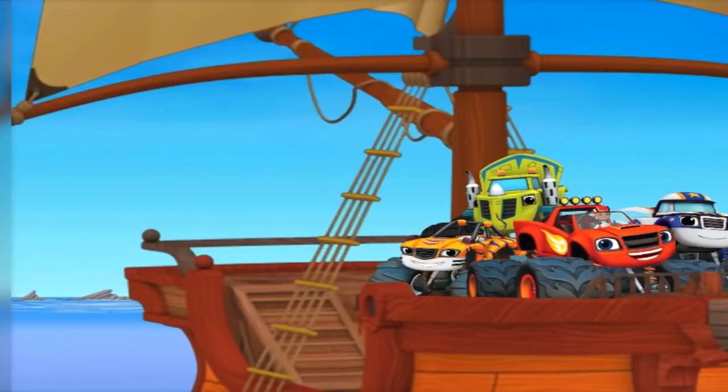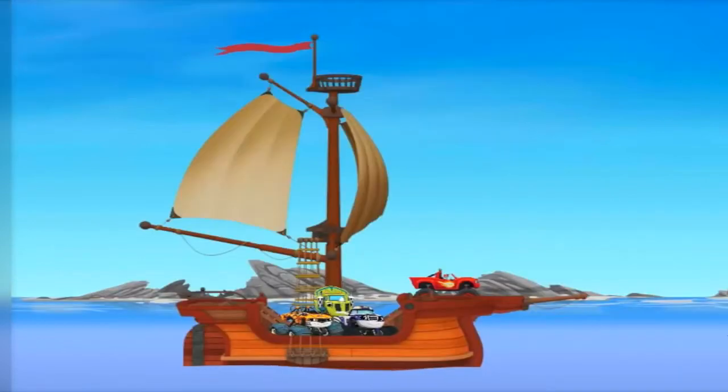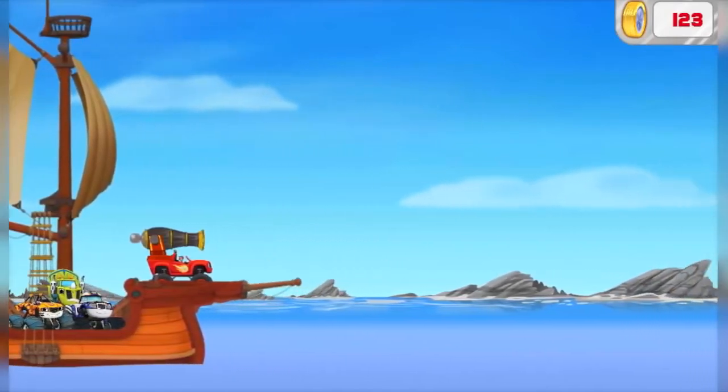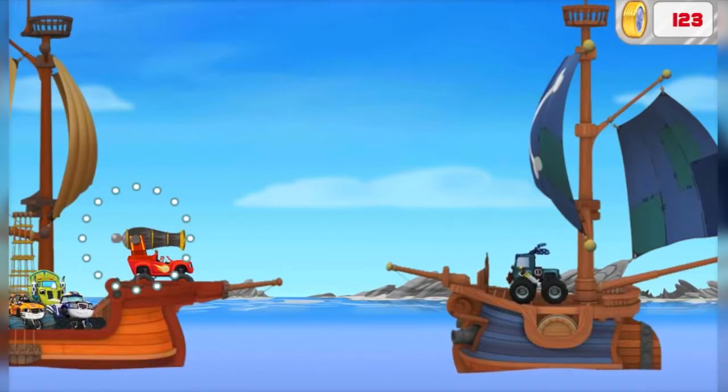Oh no! Pirates! They'll blast us with cannonballs! Let's build a cannon of our own! I'm a cannon monster machine — but I don't shoot cannonballs, I shoot underpants! To aim the cannon, click and hold down on it, then move your mouse behind me. We need to aim the cannon and choose the right trajectory so we hit the pirate with underpants. Pirates hate that!